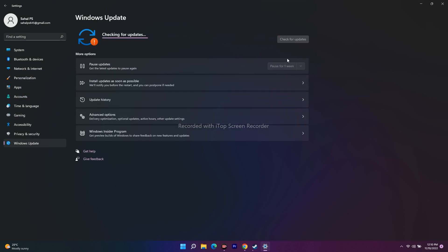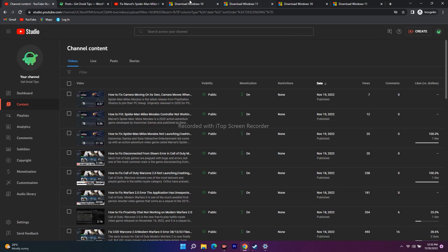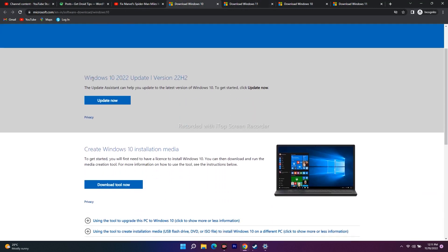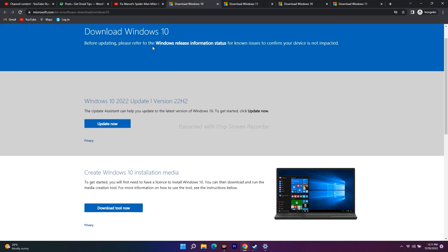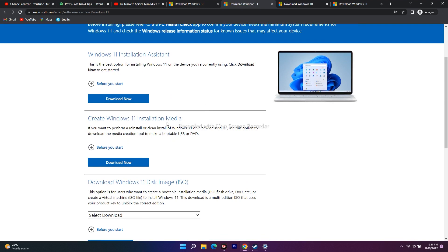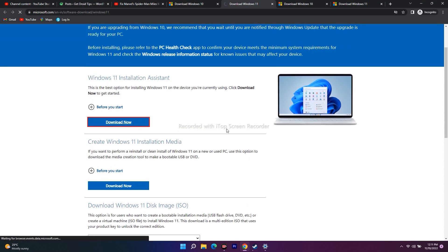If you're having trouble updating Windows through the normal method, the third step is to update Windows 10 or 11 using the Installation Assistant. Some users have trouble with the standard update process, so I'll be providing links in the description for both the Windows 11 Installation Assistant and the Windows 10 Installation Assistant.